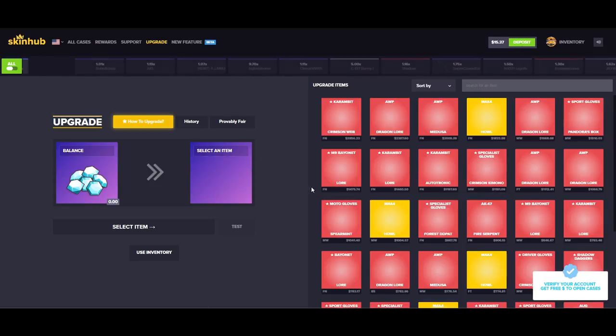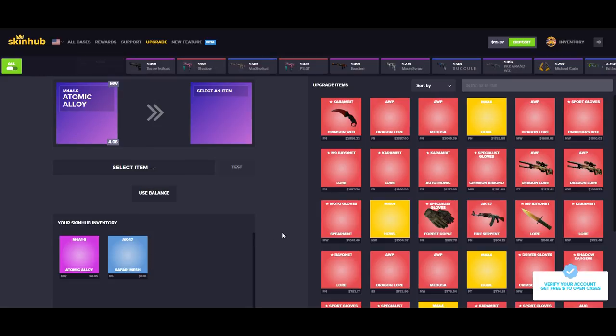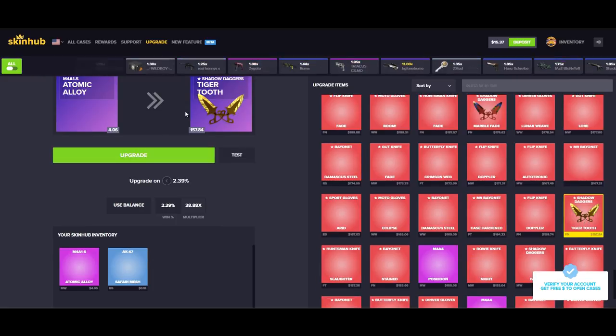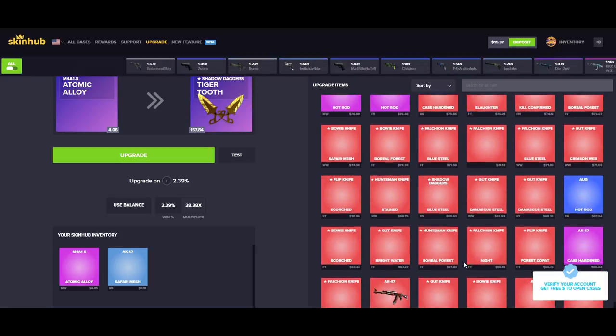Let's go to the upgrade feature. Basically we use inventory and select an item — so we have the Atomic Alloy. I can select the Tiger Tooth right now. We can try to straight trade up the Atomic Alloy for the Tiger Tooth, which is obviously awesome, but we only have a 2.3% chance of that working out in our favor.